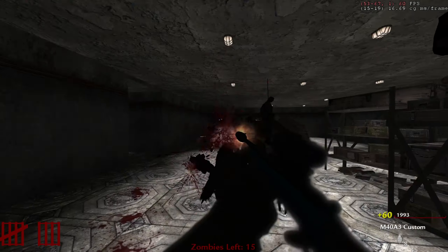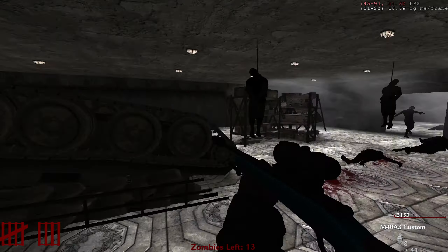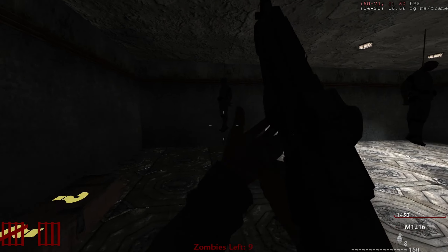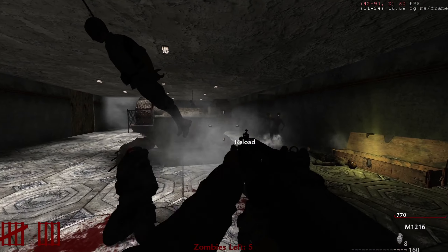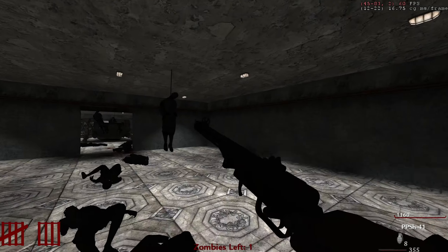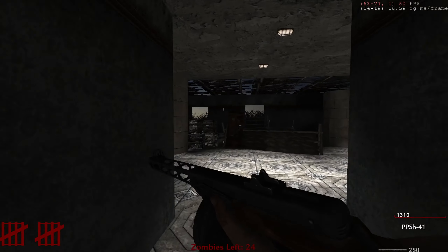Yeah, this doesn't look like we have anywhere else to go here — everywhere else is just barriers. 2000 points, let's hit the box again, why not. What is this — I'm obviously getting the same gun again. Decent gun but you can't fire it individually. Oh, PPSh — I'll take that any day of the week. No muzzle flash on this gun — that is the first thing I noticed. I guess it turned into an airsoft gun. If you guys made it this far, please leave a like and subscribe, and I'll see you guys in the next one.